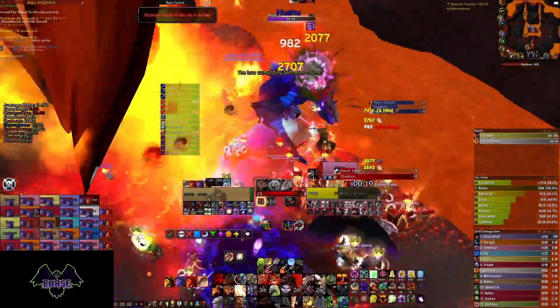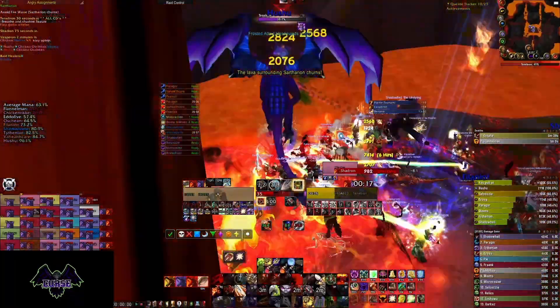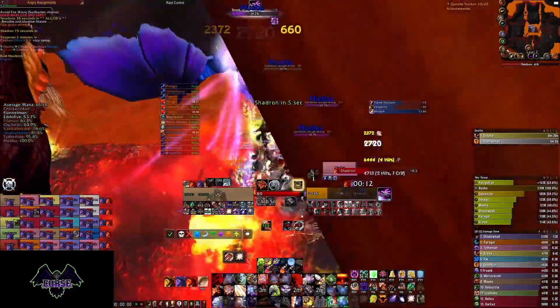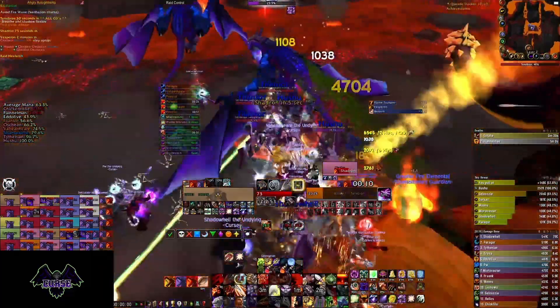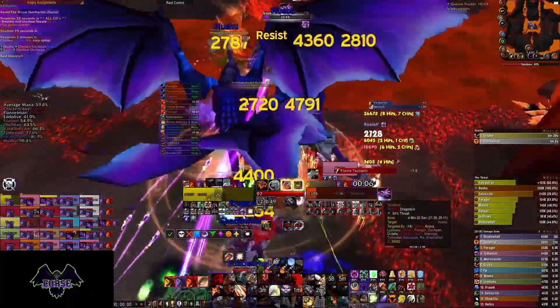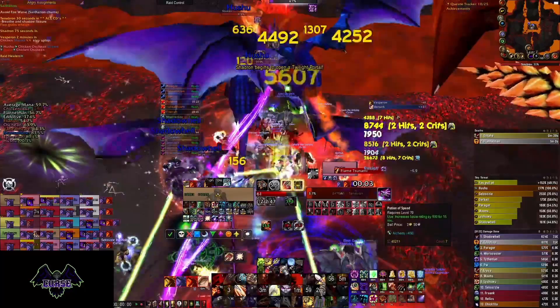Keep in mind, everything counts towards your parse, so cleave and Whirlwind all these whelps and fire elementals as well. Your tank should bring Tenebron to the middle of the other side to meet the next drake, Shadron, when the breath is on cooldown so your raid doesn't take a breath to the face. Do this one more time to meet Vesperon.